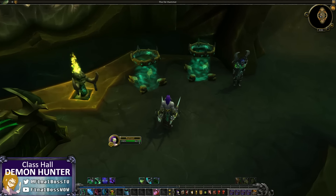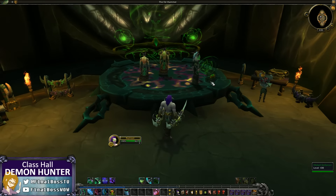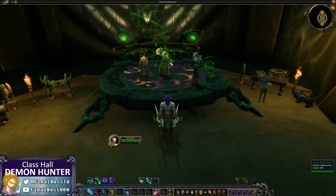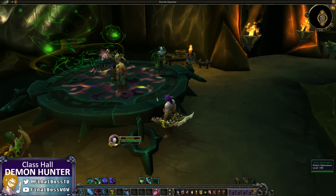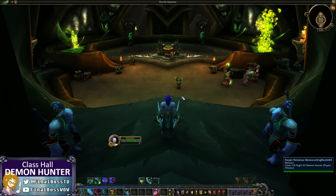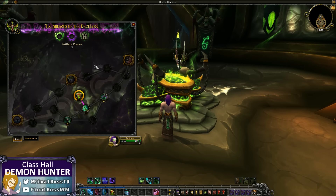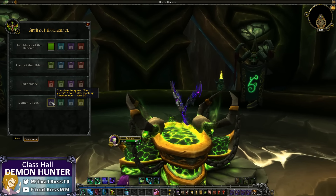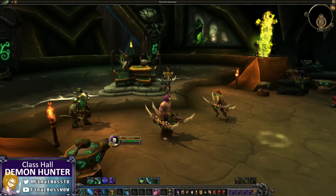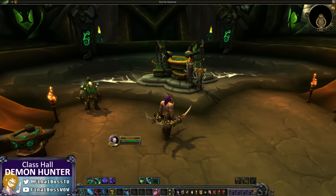Over here we just have more doodads — I imagine you'll fill these in due time. There's a command console; we are on some crazy spaceship after all. Named demon hunters are controlling the ship. On this side, we have the Cursed Forge of the Nathrezim, which is how you handle upgrading your artifact power through your perks and also where you change your artifact appearances. I had done all the other artifact quests, so you can check out the cards on this video or the Legion beta playlist to check out the other classes and specs.